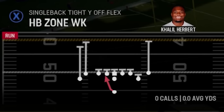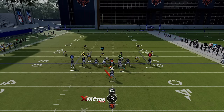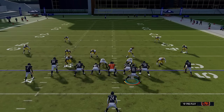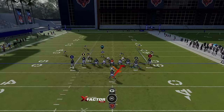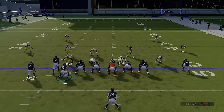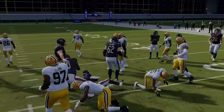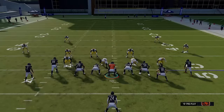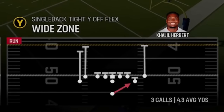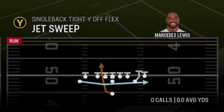My favorite inside run would be the halfback zone weak. You can do a similar thing by motioning across the tight end or receiver just to show your opponent a different look — you can see how the whole line shifted when I motioned that tight end across. This play actually works best if you continue that motion and go to the weak side. I typically only run this if my opponent comes out in something spread, something a little lighter in the box.